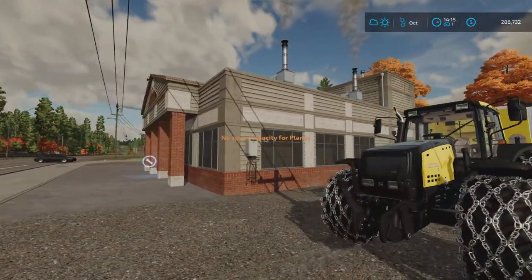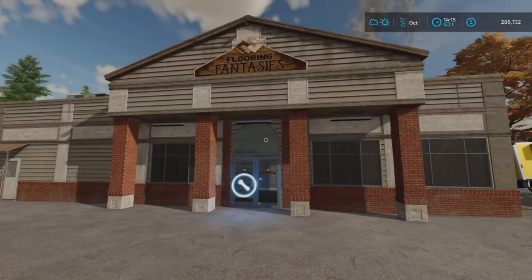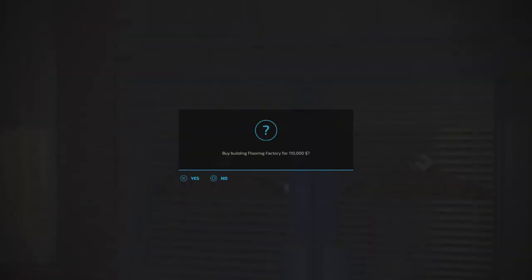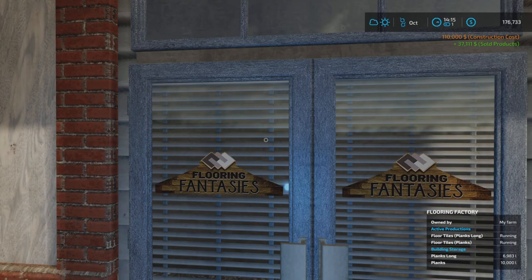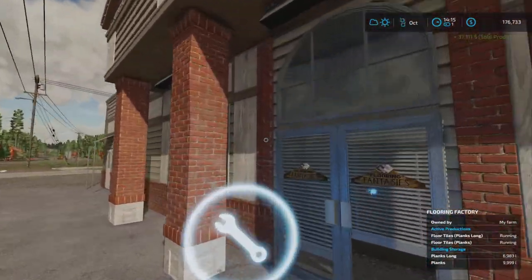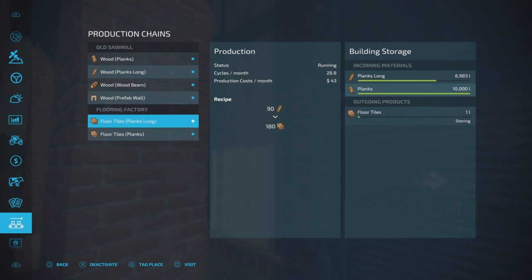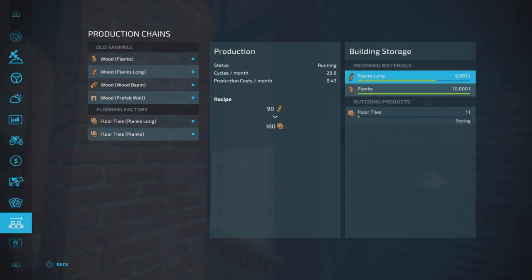That's a bit of a bummer. But now I can buy this one — 110 — and then I got the money for the products. Let's see the recipes here now, because I have also put in some long planks. The capacity is pretty low on this factory — 10,000 liters — but both of them are on, so now I'm making floor tiles from both planks and planks long.